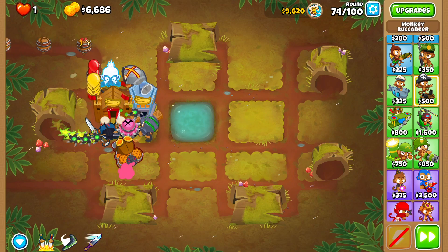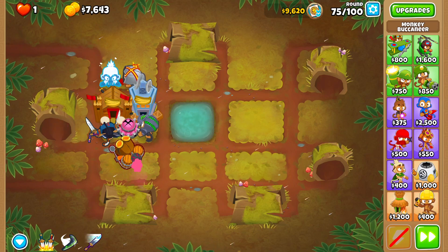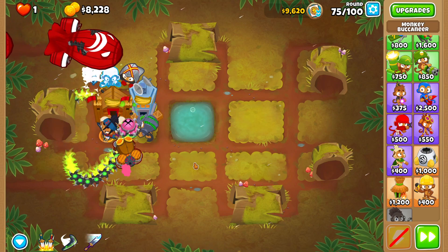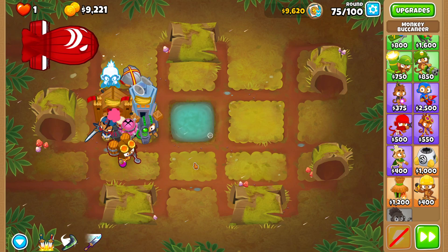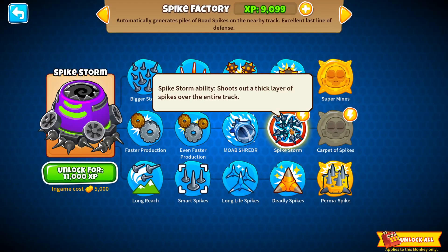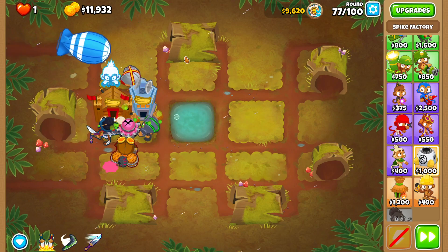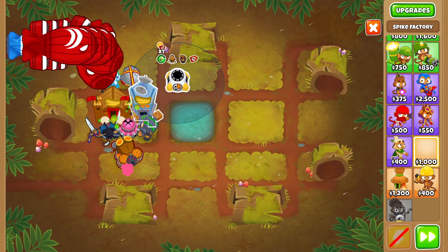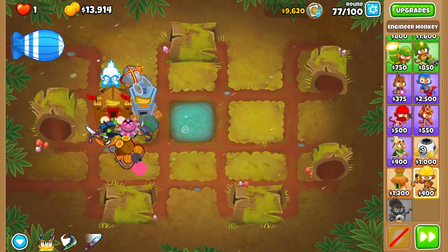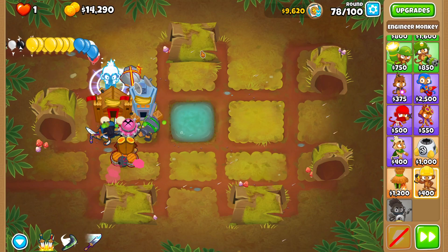We don't have Destroyers so that combo is out. I could go for Dragon's Breath or a Spike Factory — the Spike Factory placed right here would cover all the tracks and have time to stack spikes. We could go the middle-path Spike Factory... but we don't have Spike Storm unlocked either. I've never been so upset about not having towers unlocked.